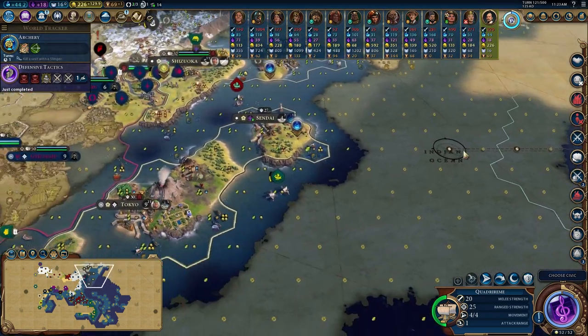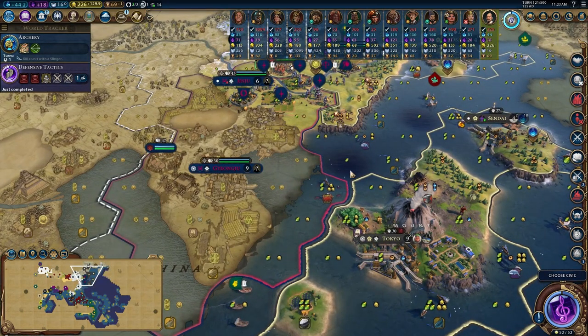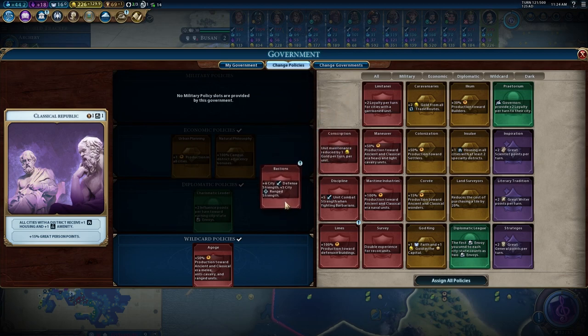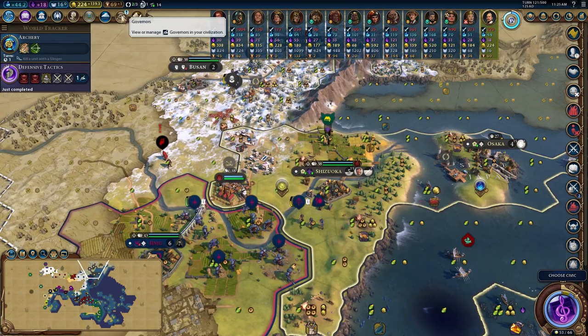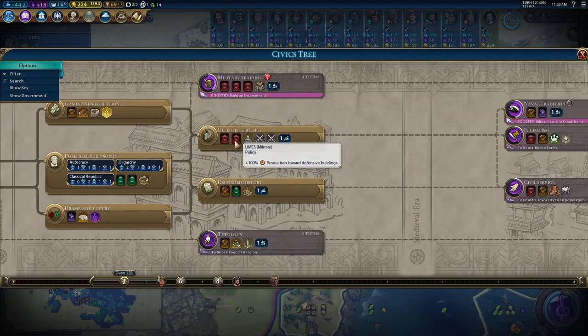Next time I'm going to bring back one of these quadriremes to Tokyo - hopefully no funny business from the Korean capital in the waters. Luckily we just got the Bastions card - could have used this before shooting off arrows but I'll slot that in instead of a Goge. That'll help with my district defenses. Got a governor promotion as well - I'll slap that into Shizuka to get some more culture. Finished Defensive Tactics just in time with Bastions plugged in.